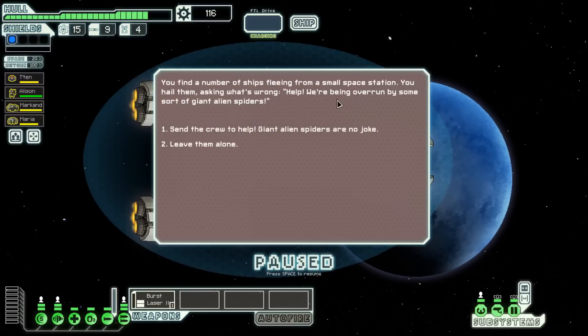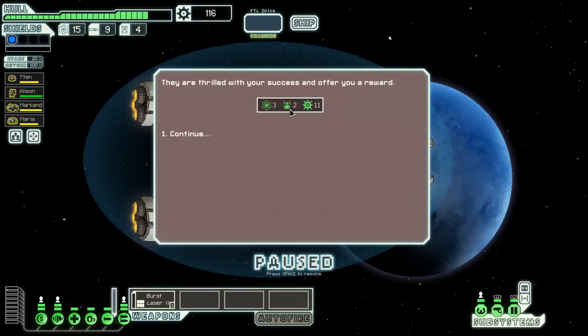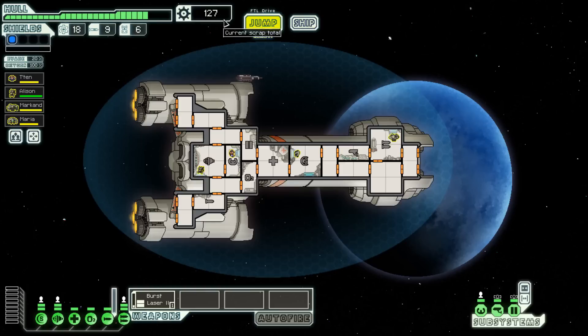We find a number of ships fleeing a small space station — they're being overrun by giant alien spiders. I've had this event before: half the time I lose a crew member, half the time I gain one. Let's send them over to help fight the alien spiders. Your crew creeps up on a cluster of creatures from behind — the giant arachnids turn and charge, but your team stays in control. Before long you've beaten them back. The station's owners are thrilled — we get fuel, drone parts, and some scrap.